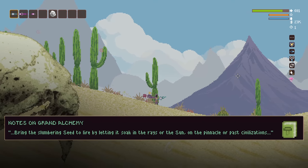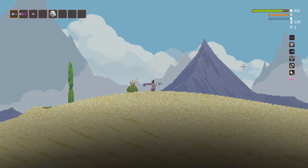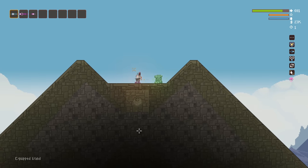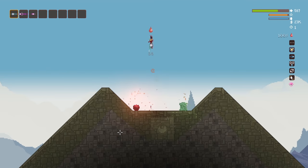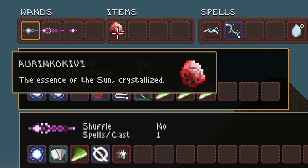So, let the seed soak in the sun on the pinnacle of past civilizations — meaning the top of the pyramid. By holding it up here, you can already see the light. Just put the seed down and a transformation happens, one that immediately begins to deal curse damage — which you should take as both a hint and a warning. The sunstone: the essence of the sun crystallized.